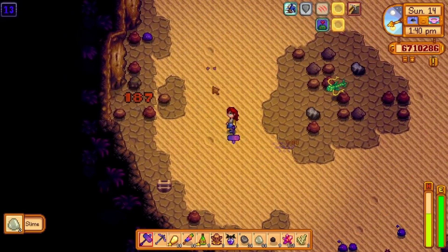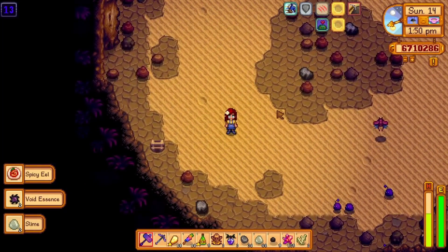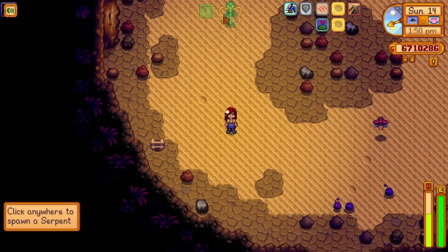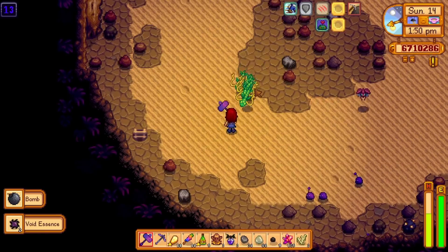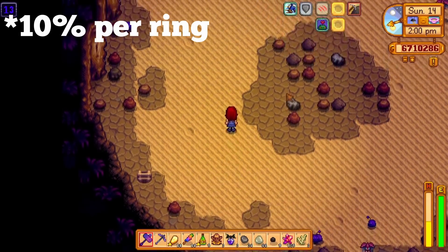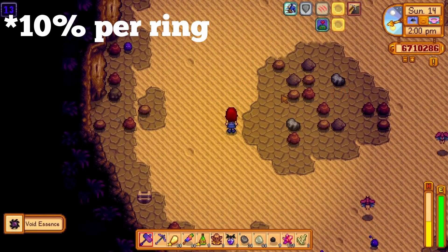These will increase the knockback amount by quite a bit. My infinity gavel has a weight of 25 — that alone is insanely high — but naturally we can take this much further. Combine two iridium bands with two amethyst rings. Each amethyst ring will increase your knockback by 20 percent.